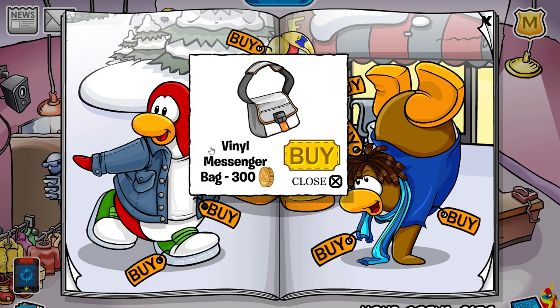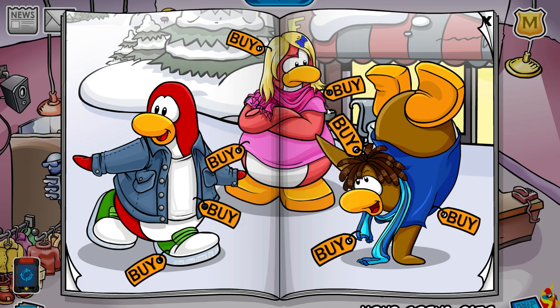On his pocket right here, you'll get the vinyl messenger bag. On this snow little particle above the coffee shop, you'll get the silver star necklace for 250 coins. All right, that's it for that page.